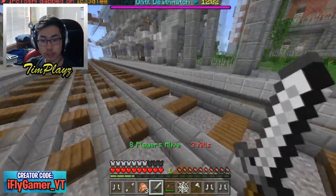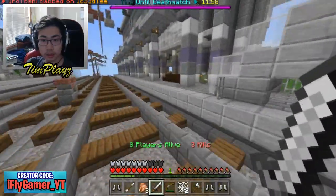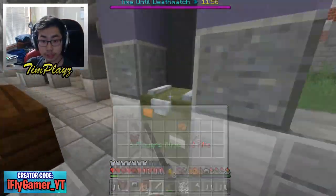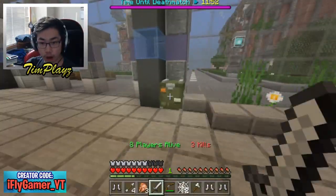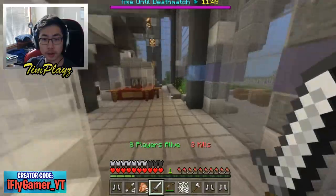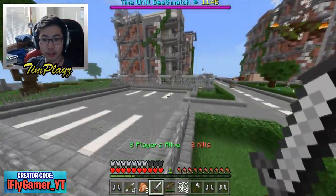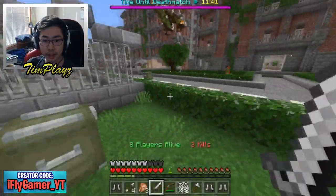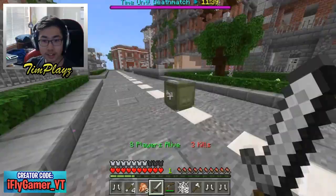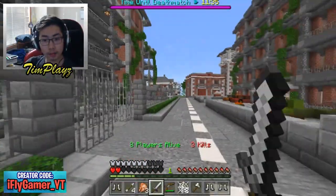We got 12 minutes till deathmatch, that's so much time. We got some cobwebs that we can use to stick onto them, that'll probably slow them down or we could trap them. Maybe that's what they're made for — to trap enemies and then kill them. I'm spider man in Minecraft now!